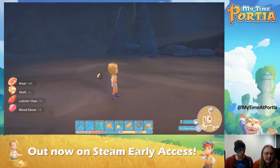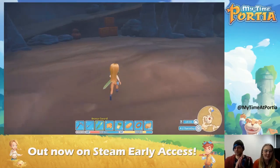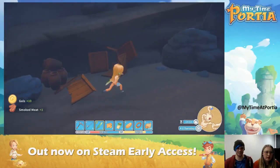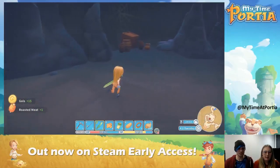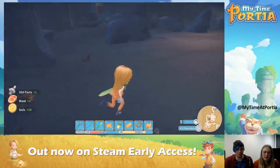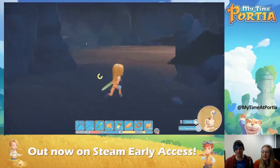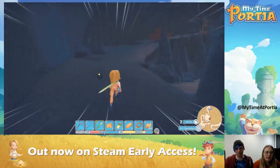I'm not very good at fighting, as you can tell. But if I hit him in the butt, he can't turn around fast enough — tactical! Keep at the butt — the weak spot is in the butt! There's going to be a lot of... I'm going to be so pleased if I do this. Yay! You've got meat, shell, lobster claw and bloodstones — I wonder what bloodstones are. Well done! Let's quickly smash these crates — more money! Free money, roasted meat, smoked meat.